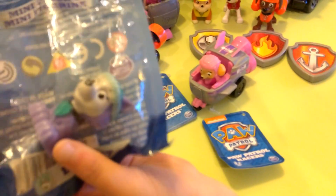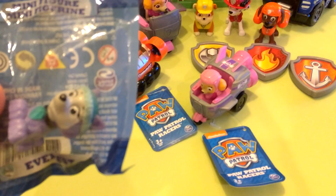So what's that one called? That's called the Launch and Roll Lookout Tower, and then we've got Rocky's Barn Rescue here with Rocky there. And then down here you've got some Paw Patrol racers. So who's this one, Abigail? This is Everest. That's a mini figure.